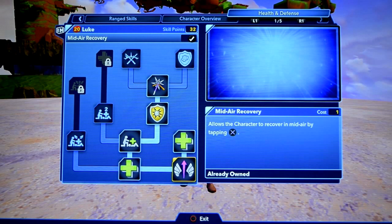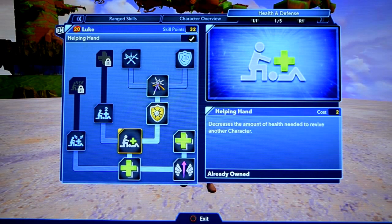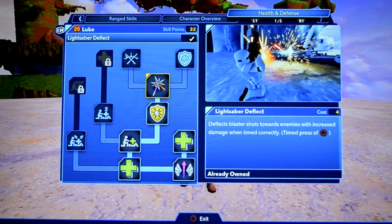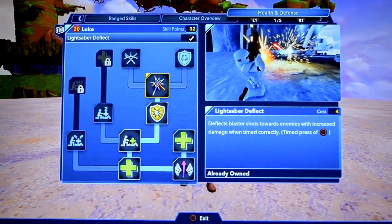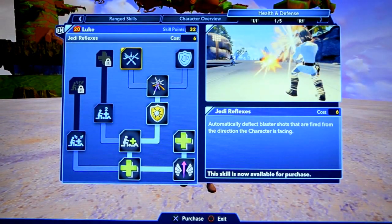So here we have increase Luke's health, allows the character to recover in midair by tapping X. Helping hand — decreases the amount of health needed to revive another character. Quick thinking — blocks an incoming close range attack and repels the attacker when timed correctly. Lightsaber deflect. Anything with a picture on it is essentially what you want to get — those are normally the best stuff. Jedi reflexes.